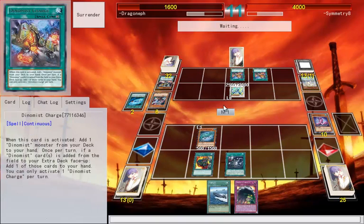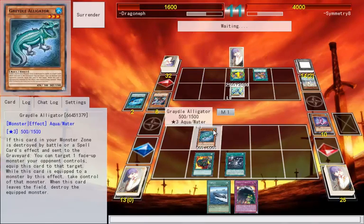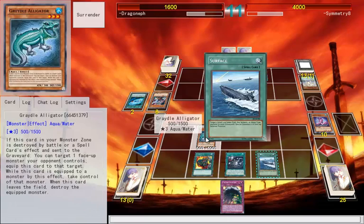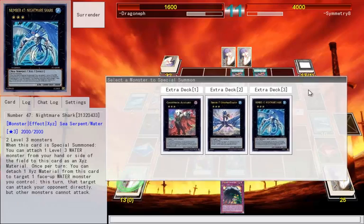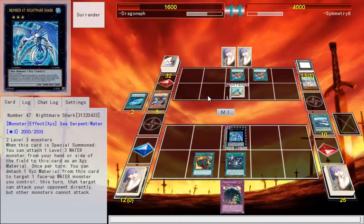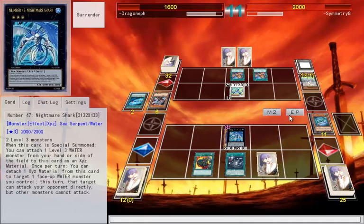It doesn't matter what I choose here... Oh, that negates it entirely! That's my bad — I just threw the whole game away there. Surface. I need to read these cards. Make Nightmare Shark. I want to attack directly, otherwise I wouldn't have made Nightmare Shark. I might be fine still, but I just threw that entirely.